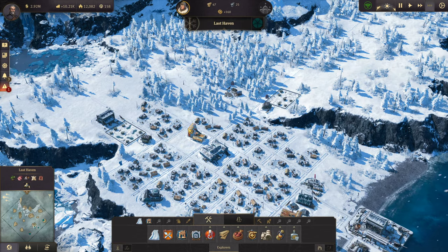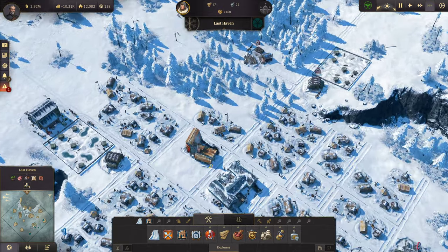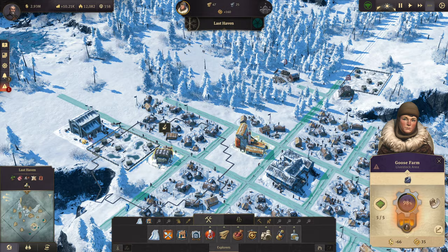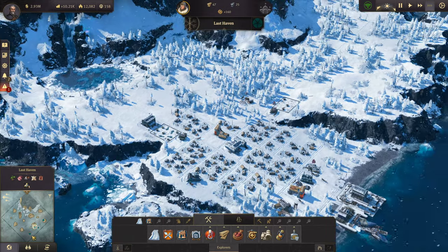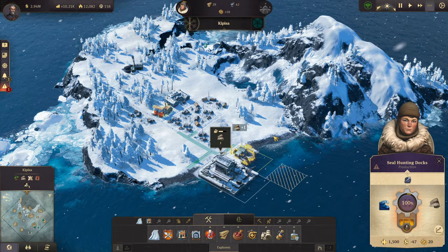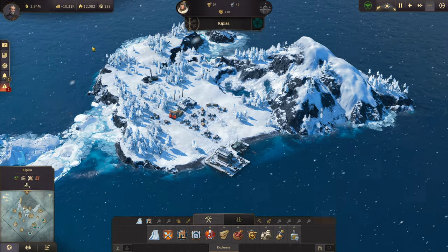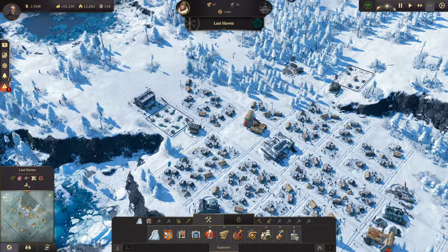Hey guys, welcome back. Alright, forgive me, I completely forgot to hit record. I've been sitting here talking to myself, building. I set up a couple of goose farms here on the main island, and I colonized and got our seal hunting docks started down here on Capisa. So that's all I've done, and we dealt with a strike. Sorry about that. Completely forgot to hit record.